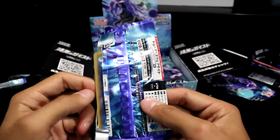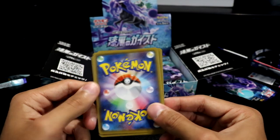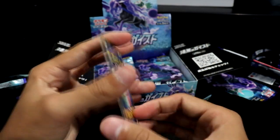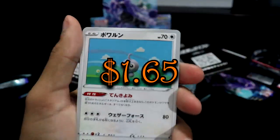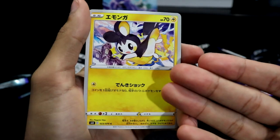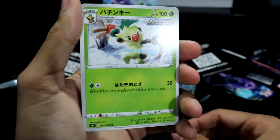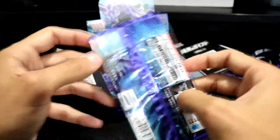Japanese sets have that little rarity chart which I don't think North American sets have. We have more power gloves, another Castform, a Sableye, an Alomomola — very underrated Pokémon — and what the heck, that's something else. I think we're about halfway done with the box.